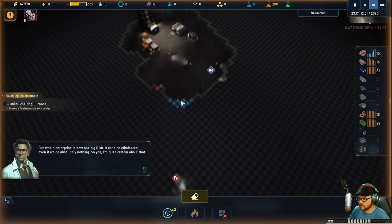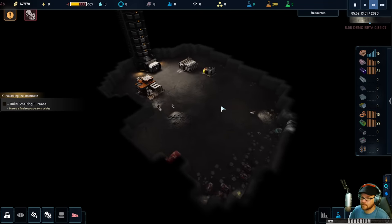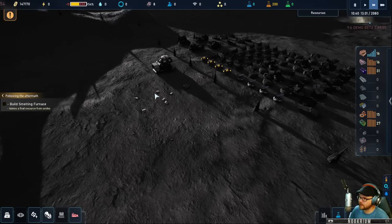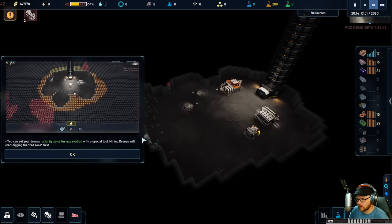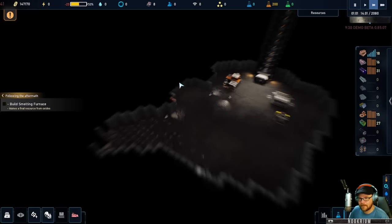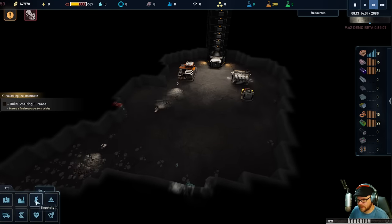Now we require a smelting furnace which employs the reduction method to convert the oxide into usable resources. Although we haven't tested this technology yet — it's a smelting furnace, practically it should work as intended. The professor asks, are you sure it's worth taking the risk? Our whole enterprise is now one big risk — it can't be eliminated even if we do absolutely nothing. We found water on the moon. I'm not quite certain about that. Exciting. Dig our way over there.